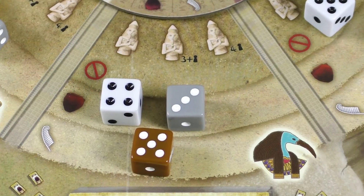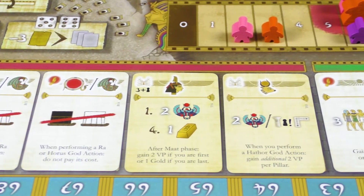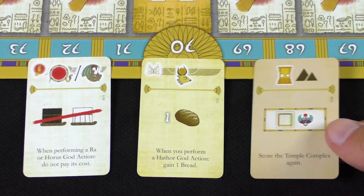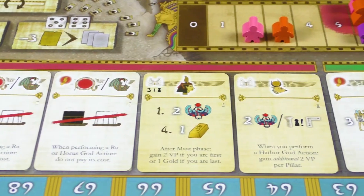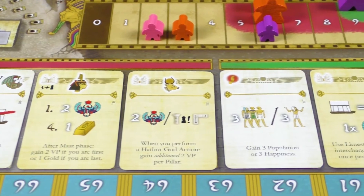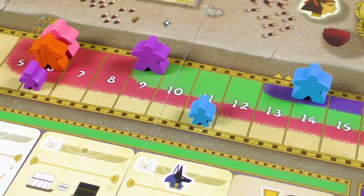Another Hathor action allows players to receive cards from the card market. There are three types of cards: one-time use cards or blessings, ongoing effects or technologies, and decrees, which provide additional ways to score victory points at the end of the game. At the very beginning of the game, each player gets one decree card. The area from which a player can choose cards depends on the happiness level of their population, which is determined by different color zones.